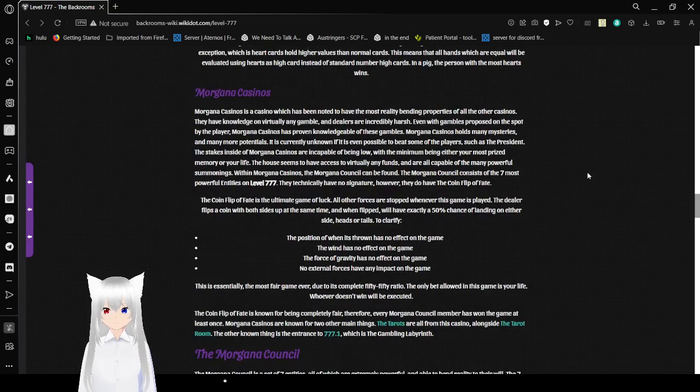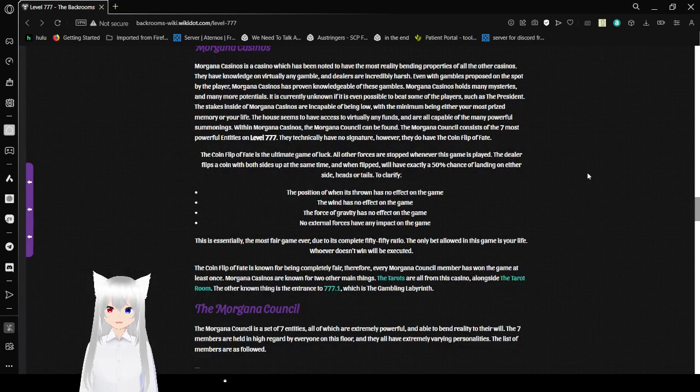Morgana Casinos is a casino known for having the most reality-bending properties of all the other casinos. Dealers are incredibly harsh, even with gambles not initiated by the player. Morgana Casinos holds many mysteries and potentials, and it is currently unknown if it is even possible to beat some of the players, such as the President. The stakes inside Morgana Casinos are incapable of being low — they are either your most prized memory or your life. The house seems to have access to virtually any funds and is capable of many powerful summonings.